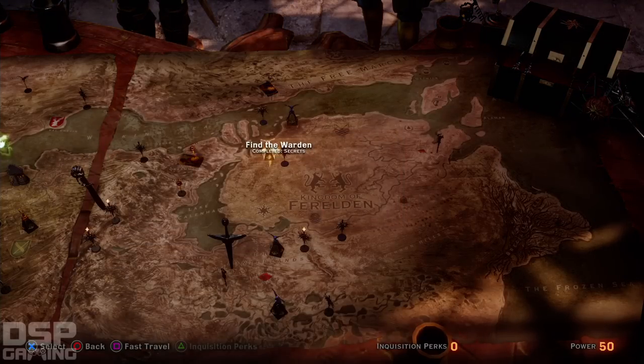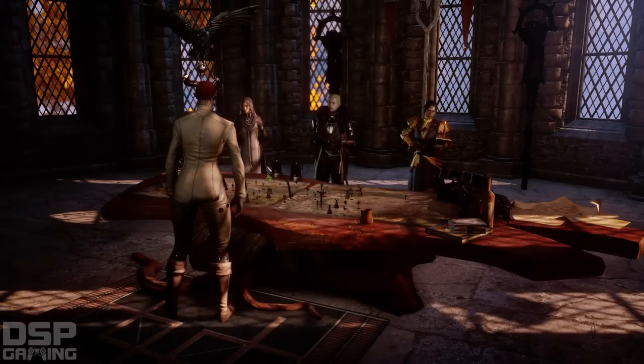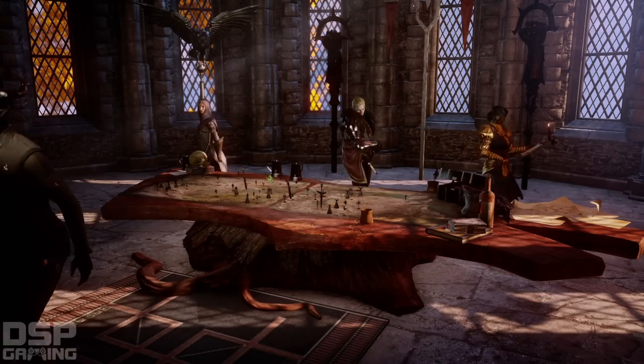That's Crestwood. What else? There's so many new areas I just unlocked. Let's see where those are on the map. We still have a power of 50 left, which is pretty funny.